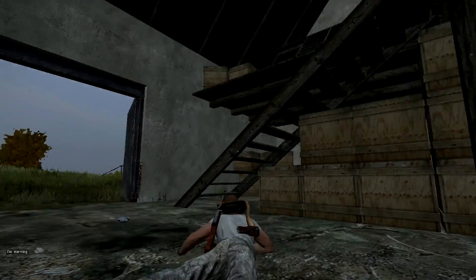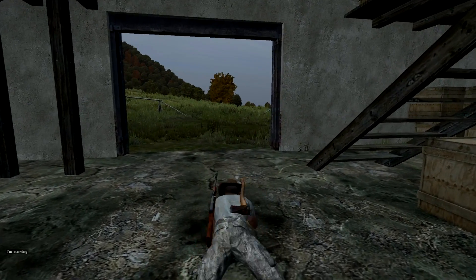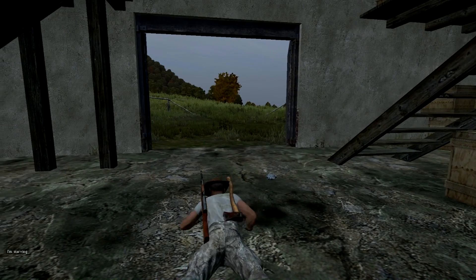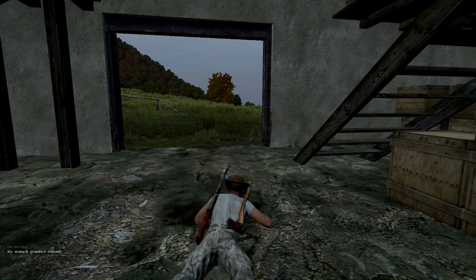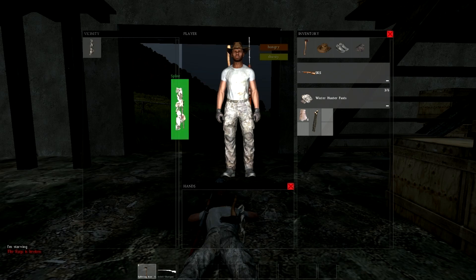Now for the new features in DayZ. Vomiting now has associated sound effects. Ballistic helmet variants can be painted black and green. You can now check the pulse on unconscious players. Searching for berries will now add them to your inventory instead of eating them instantly. The eat all button is now supported for all consumables. You can catch rain in a canteen. Players can now sit with their gun, and two-handed melee animations have been added.